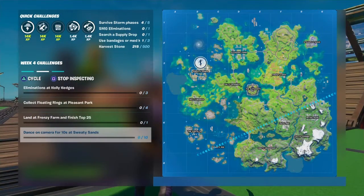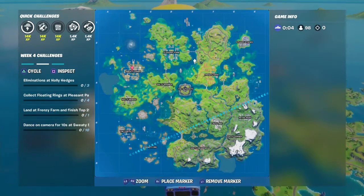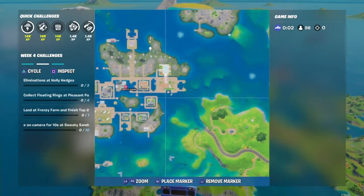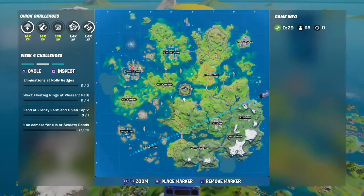The next challenge is dance on the camera for 10 seconds. I don't exactly know where the camera is, but I have a guess. If you don't know where Sweaty Sands is, it's right here on the map. I'm guessing the camera is somewhere around here — let's get down there.